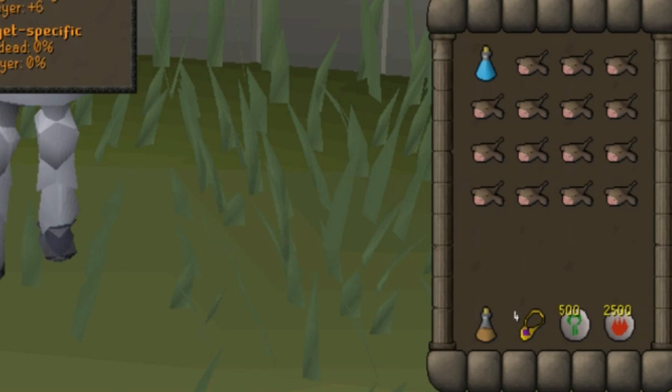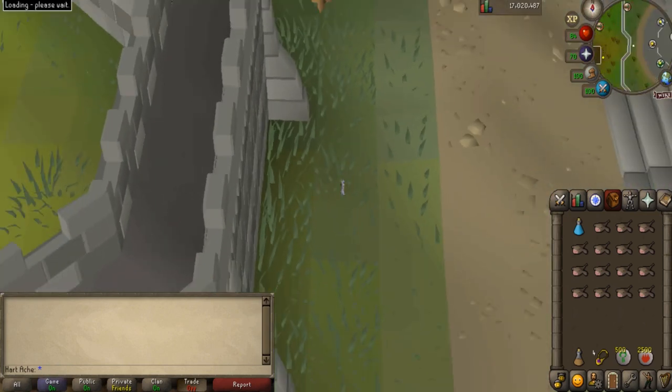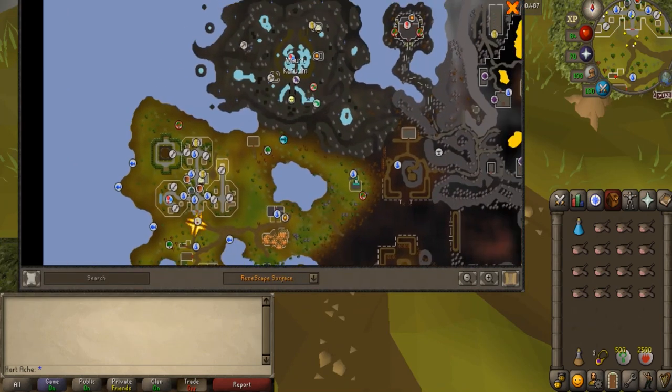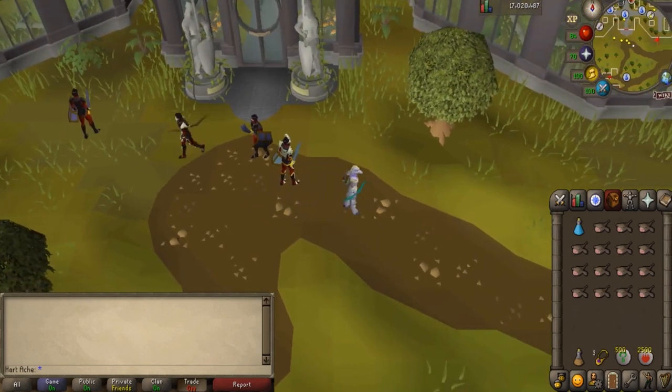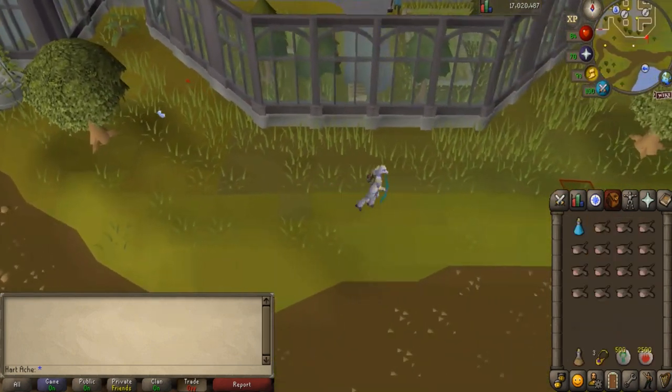In the inventory we have a ranging potion, a two-dose stamina potion to run there, a skills necklace to teleport to the worms, nature runes and fire runes to alch the many alchable drops, and the rest is monkfish. I'm using the skills necklace and teleporting to the Farming Guild — that's the most basic teleport. You can also use fairy rings if you've completed the first Fairy Tale quest and reached the fairy ring portion of the second quest, using the code CIR, which is closer to the slayer dungeon at the top of the mountain.